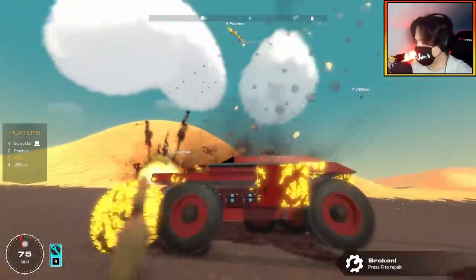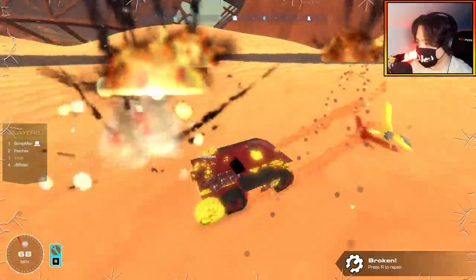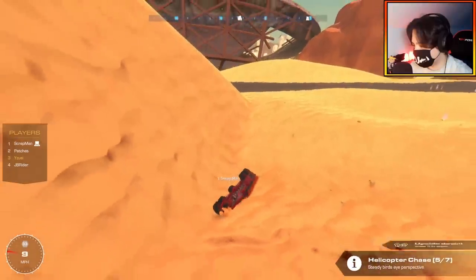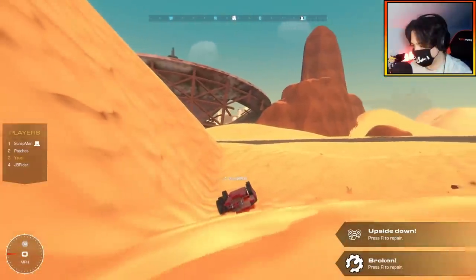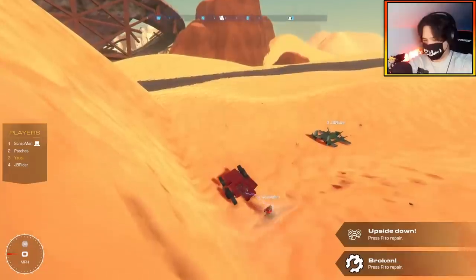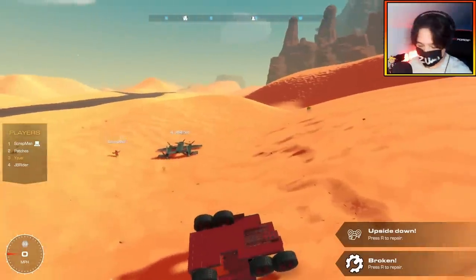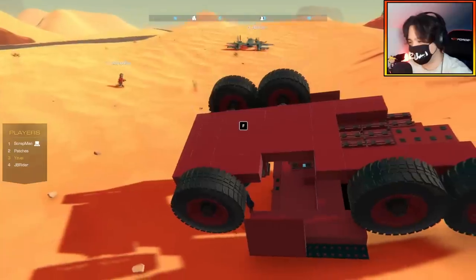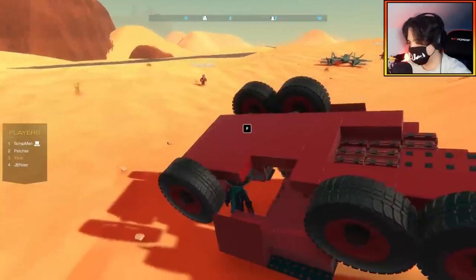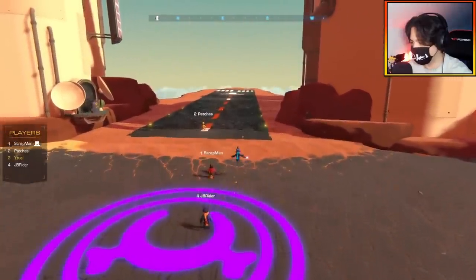The car loses seat control and the timer stops at 4 minutes and 20 seconds. Despite losing the minigun quickly, Scrapman credits good driving. Now roles swap on each team - Scrapman and Yuzi go back to the air, and JB and Patches drive. Their combined score so far: 3 minutes 1 second vs 4 minutes 20 seconds. The totals will be added together at the end.